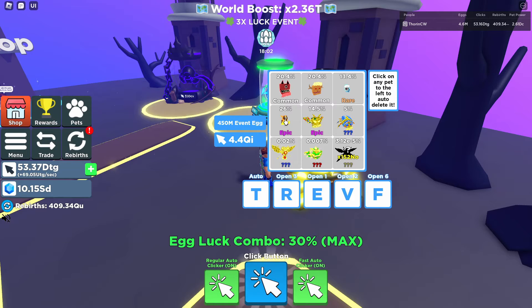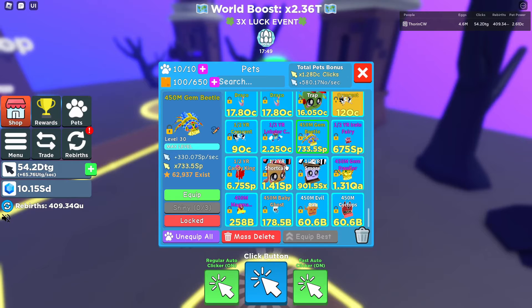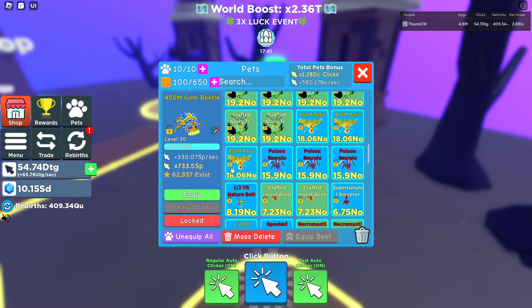Now we'll look at the rarer pets — the 0.02 and 0.07 percent ones, for which I've actually got some evolutions. The 450 mil Relic Trophy gives you 8.12 no a second and 18.06 no clicks. I've got a couple more to combine to make a shiny, but I want to show you what the standard one looks like first.